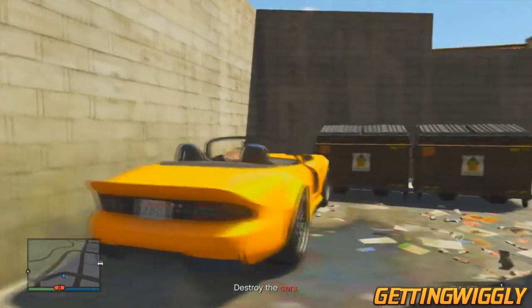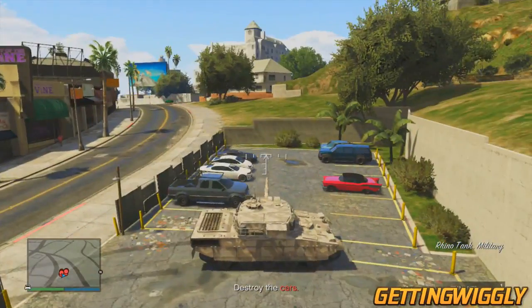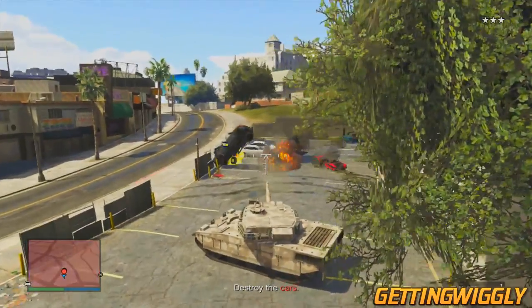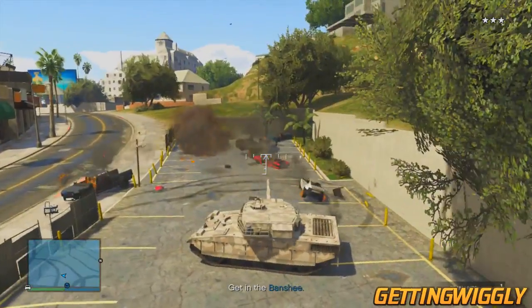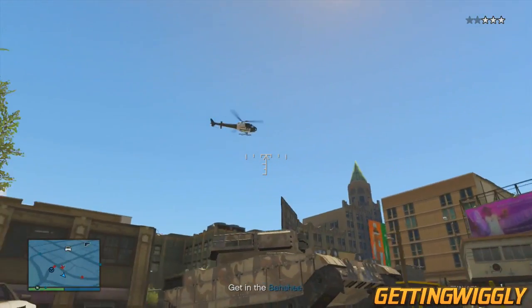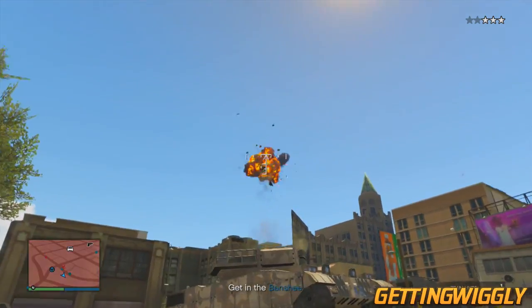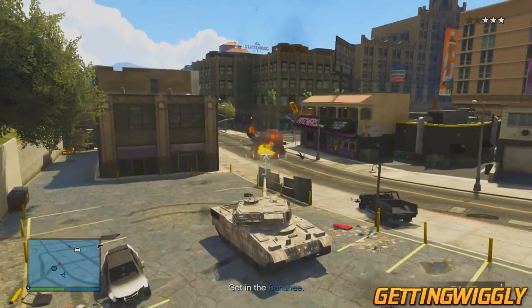As soon as you have that parked, go ahead and get back in the tank and start blowing up all the rest of the cars, and then the police will come. This is the fun part — you're just going to want to sit in this parking lot and blow up as many police as you can. The trick is to blow up around 200 police, or just stay there for like 5 to 10 minutes just blowing stuff up. People have said the more police you kill the more cash you get, but it has to be capped at a certain point — but it worked for me and I got a decent amount from it.